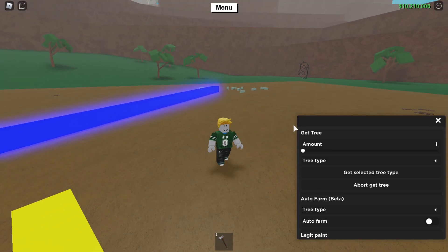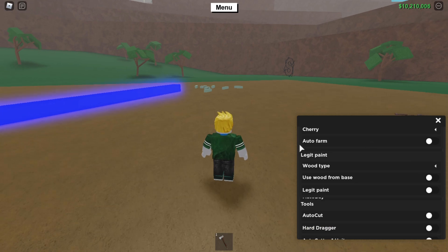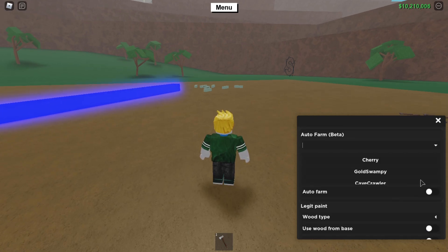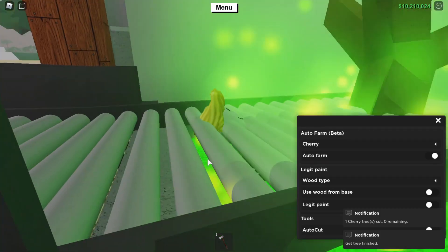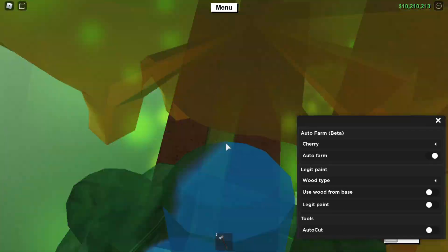So let's try this out. All you have to do is select a tree — any tree you want. Make sure you have a good axe, and if you're starting out you might have to use a basic axe, but you can start with any tree. Let's do cherry at the beginning since that's the first one on the list — select the tree and click auto farm.